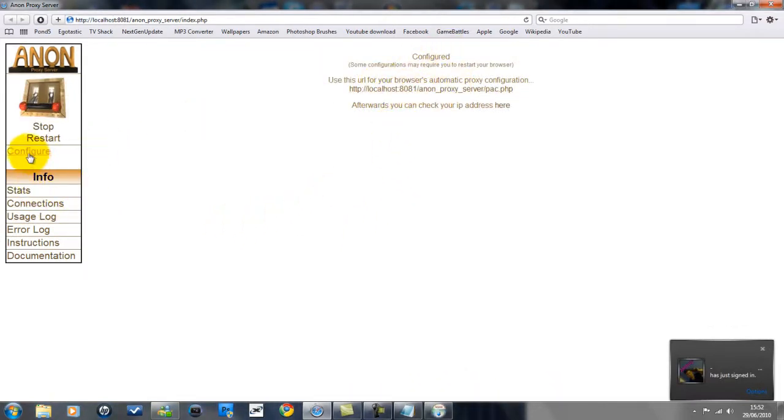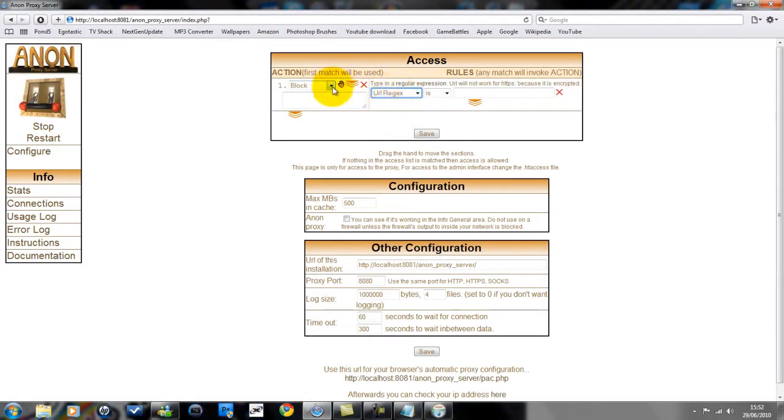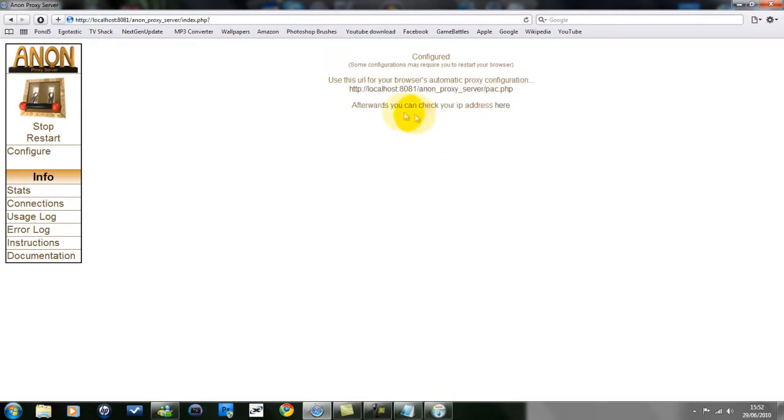The next step you want to do is click this button over here — Configure. This is probably the main part. Do this — can't remember if that's 'block', probably is 'block' — and then this will be in the description also: this little code right here, just paste that in there like that, hit the save button, let it save, and that's it — you're done, finished.